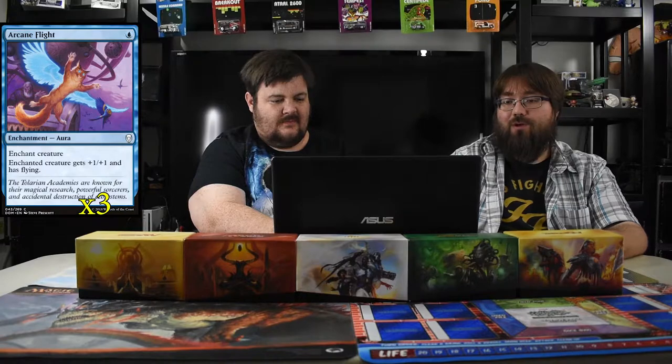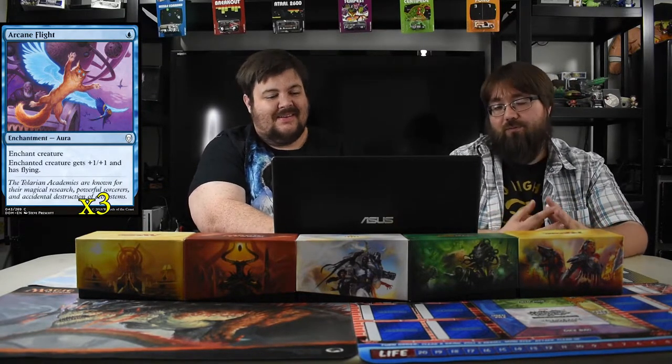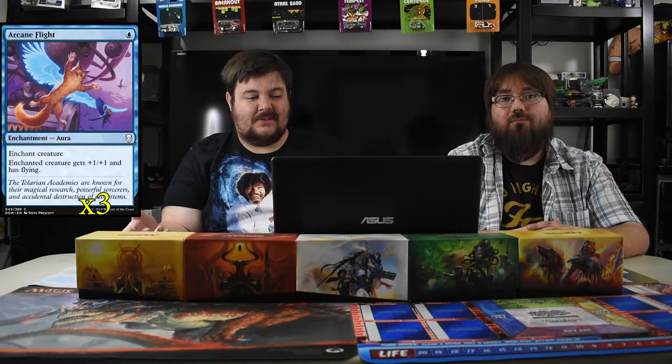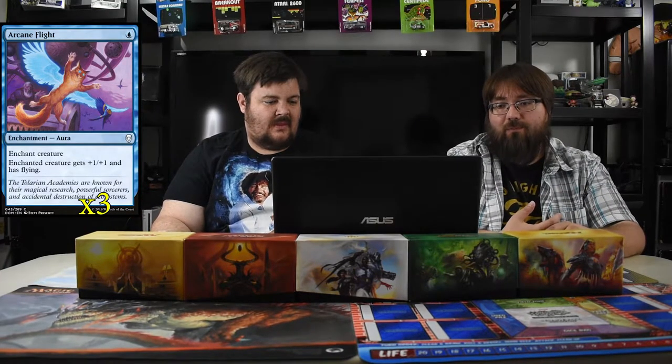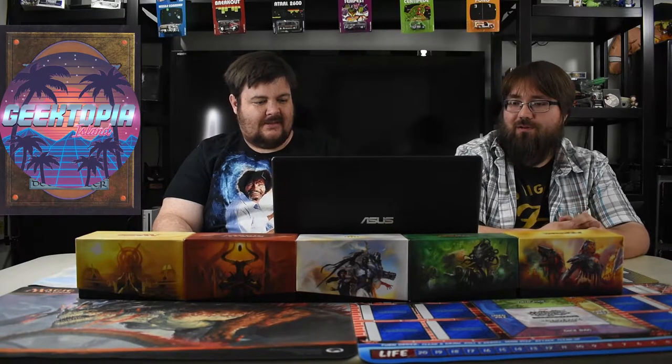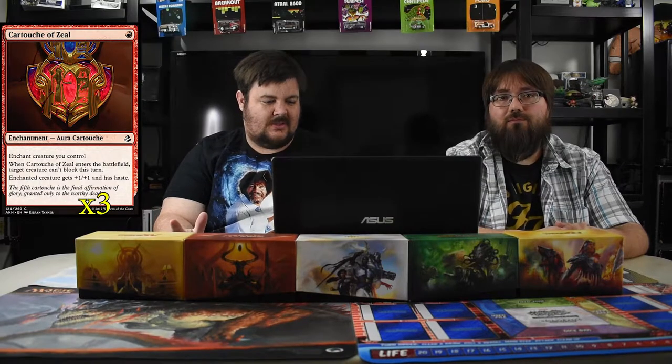Now the spells that make this deck go. First is Arcane Flight — everyone loves the art of the kitty in the air. It's a one-mana enchantment that gives a creature +1/+1 and flying. In limited it was a bomb, and with Champion of the Flame he's immediately a 4/4 with flying and trample. Doesn't take much.